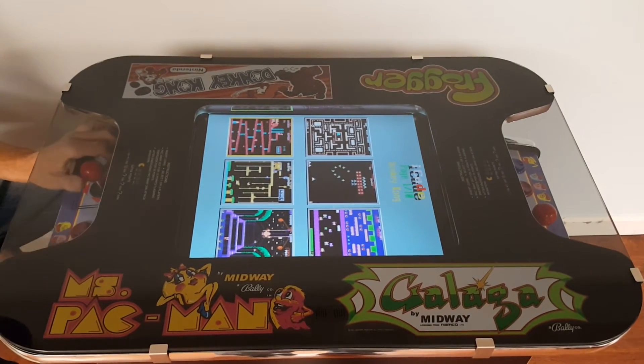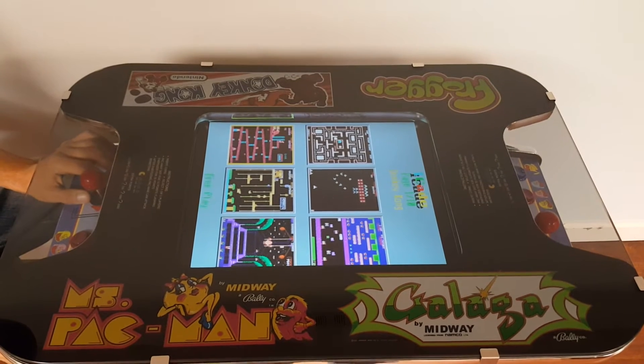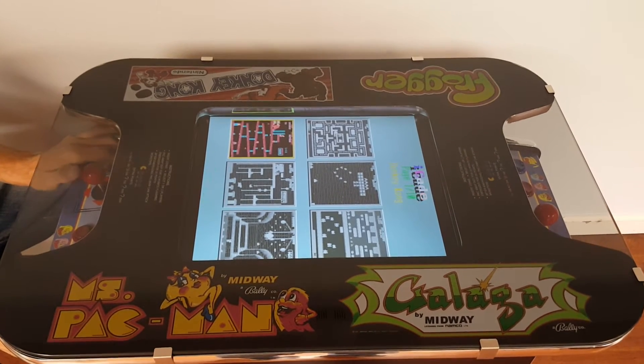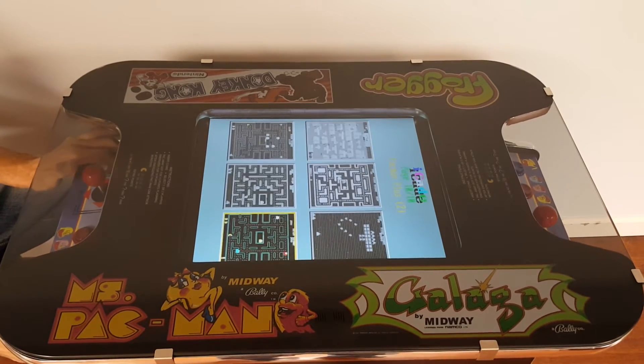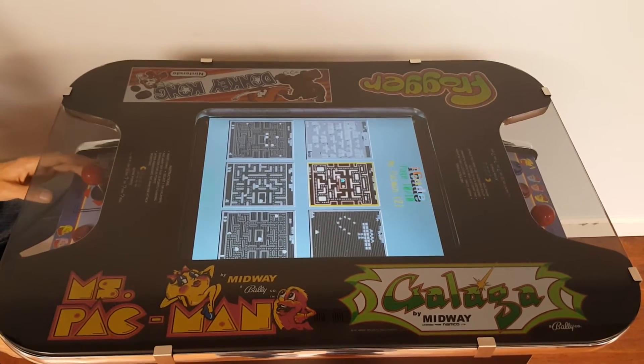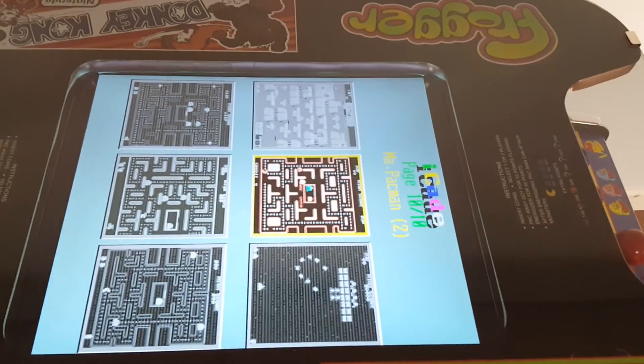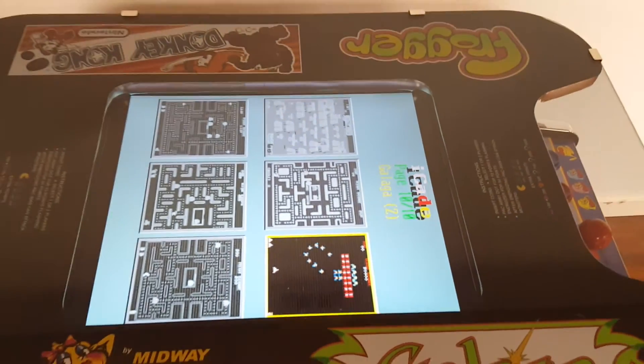Now we're back to our main screen again. Scroll through the games and hit the first player button, as if you were to coin it up and put a quarter in. On the back side of this board you'll see page 10 of 10, where I discuss the speed-up Pac-Man and Rapid Fire Galaga.